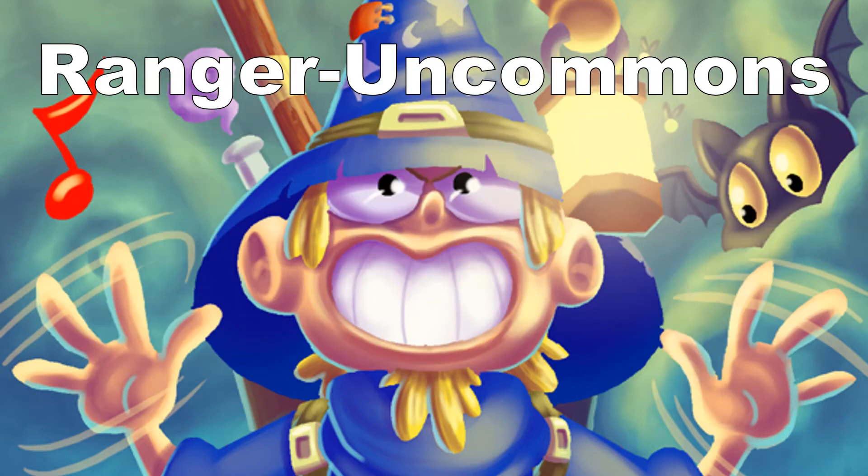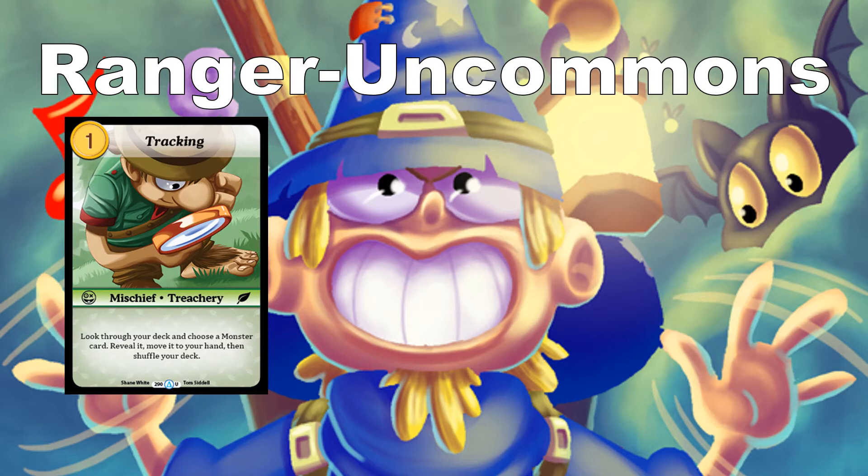Moving on to the Ranger Uncommons. The first is Tracking — a mischief chest tree where you look through your deck, choose a monster card, reveal it, move it into your hand, and shuffle your deck. This is basically an extra copy of a really powerful creature you drafted. Pay 1 and find whatever creature is best for the situation. They may know about it, but unless they have a discard effect, it's not going to be a problem.